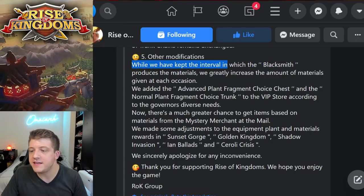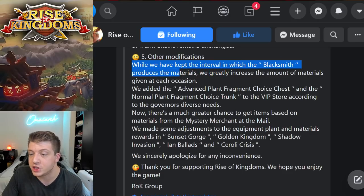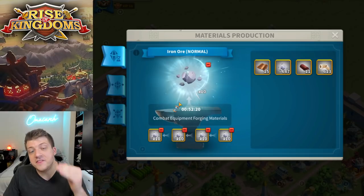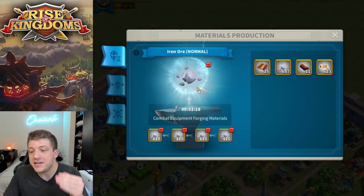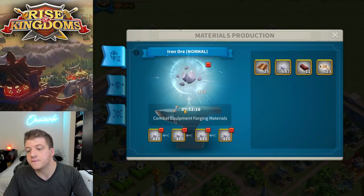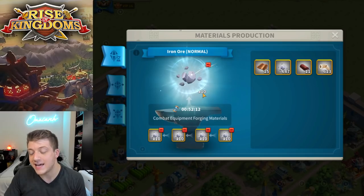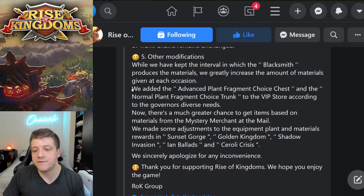Point number five is really interesting: while they've kept the interval in which the blacksmith produces materials, they've greatly increased the amount of materials given at each occasion. This means the timer hasn't changed at all, but the amount of materials you get for the same amount of time has gone up. So instead of getting 10, you'll get more than 10 for the same amount of time.